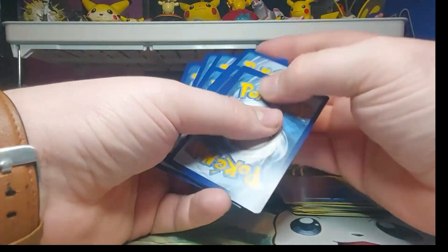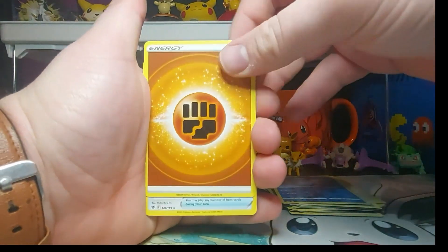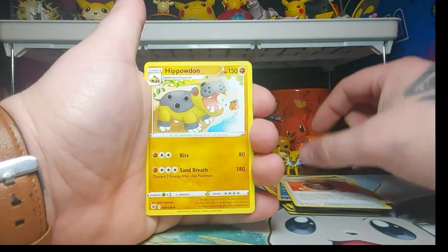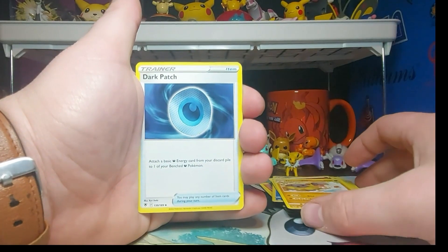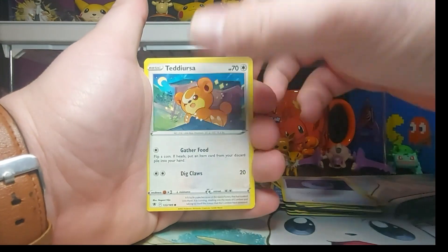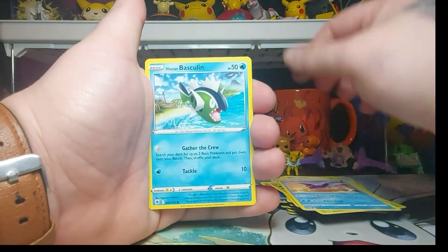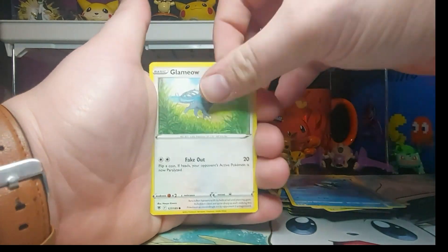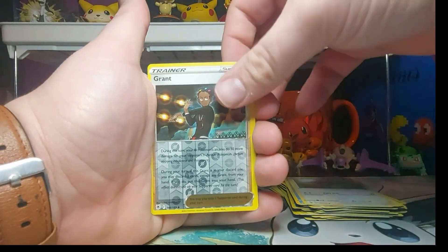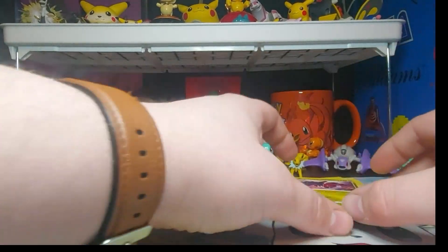Astral Radiance now — can we keep our luck going? One, two, three, four to the front. We get Fighting Energy, Heavy Ball, Hisuian Samurott, Dark Patch, Teddiursa, Hisuian Voltorb, Mantine, Hisuian Basculin, Glameow, grant reverse, and a Regidrago non-holo rare.